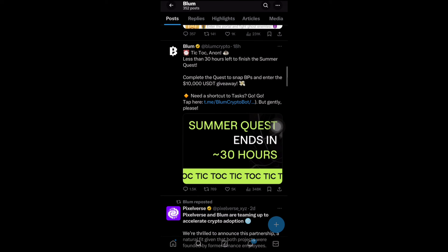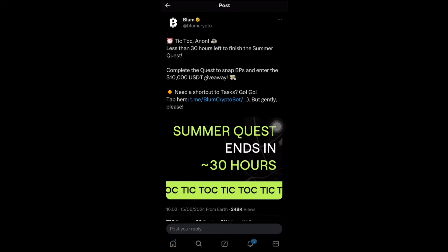There's less than 30 hours left for the Summer Quest to finish. You can see: complete the quest to earn Bloom points and enter a $10,000 USD giveaway. If you need to complete it, just use this link to complete the quest and participate in the giveaway. I will leave the link in the description. I also have new links dropping in the description, and you can also DM me your link so I can post in the group to let more people join. If you haven't completed your Summer Quest, go ahead and complete it to participate in the $10,000 USD giveaway.